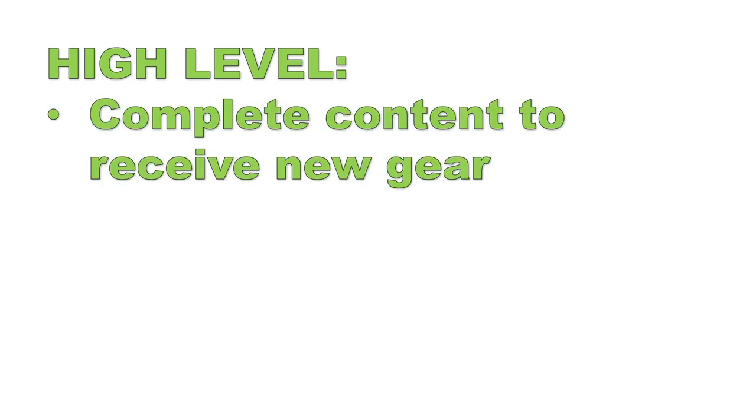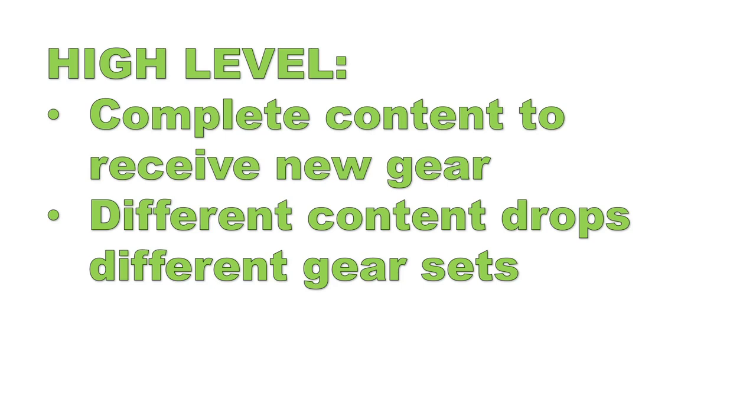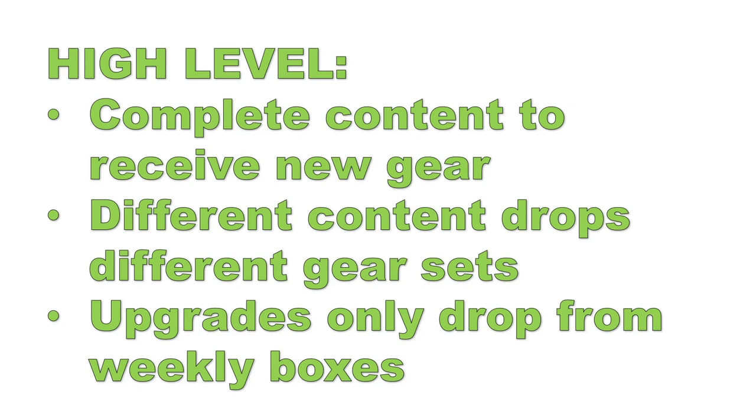At a high level, gearing will feel somewhat familiar to what you've experienced in the past. Upon completing content, the game will drop you a box of gear. But the primary difference in 7.0 is that different types of gear will drop from different types of content, and the upgrades will be few and far between. The only way to consistently get different types of upgrades is by completing weeklies, not by defeating bosses or just completing content. So you're going to have to pay close attention to what type of gear you're receiving and what weeklies you choose to pursue.